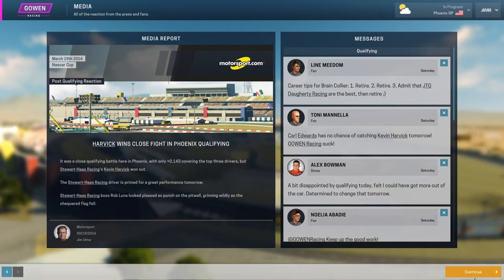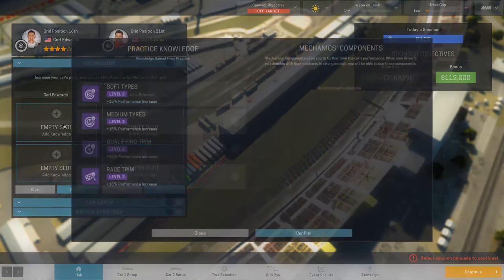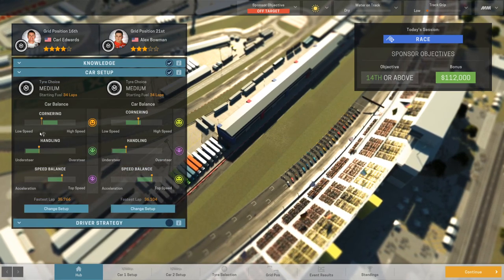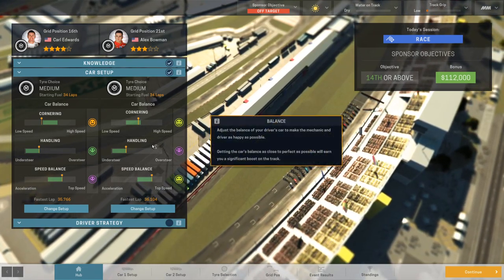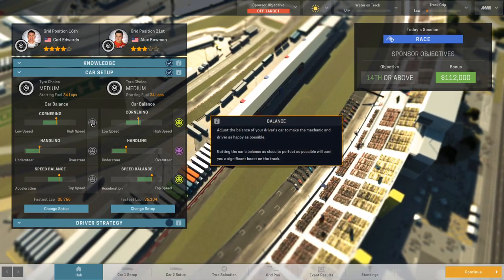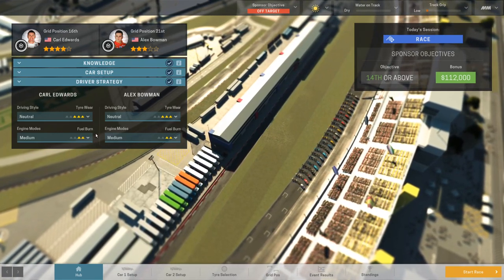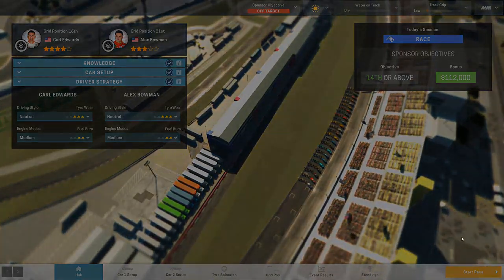Harvick wins close fight in Phoenix qualifying. Now we're going to get going for race day. The objective is 14th or above, so hopefully we can have a good run. I don't really know what to do with the strategy options so we're going to auto pick for both of them. We can change the setup a little bit more — I changed Carl's setup and I'm going to keep Bowman's the same. It looks pretty good and he seems relatively happy. We're going to start off neutral on fuel burn and tire conserving.